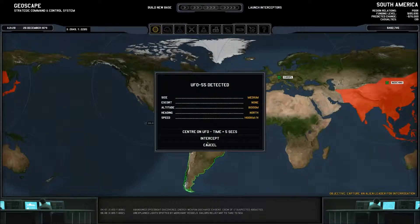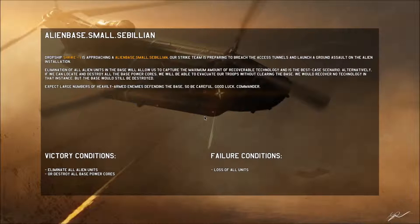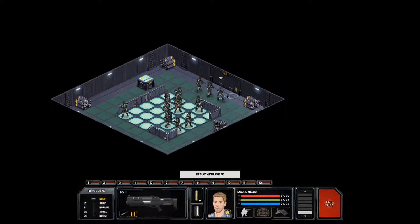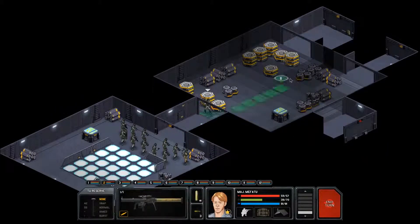A UFO at 55 — can we intercept it? No, we cannot. Okay, fine. Alien base — let's do this. Deployment: Xenomorph, Mifatu, Link, Pew, Foodie, and myself. It's one of these maps.